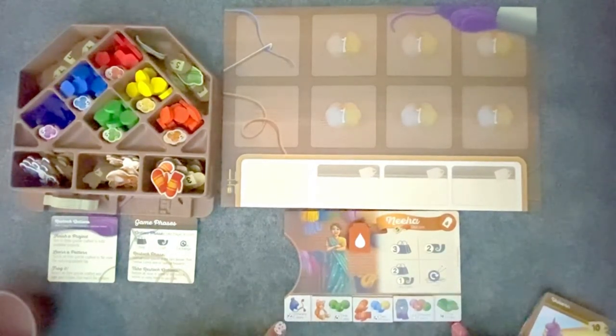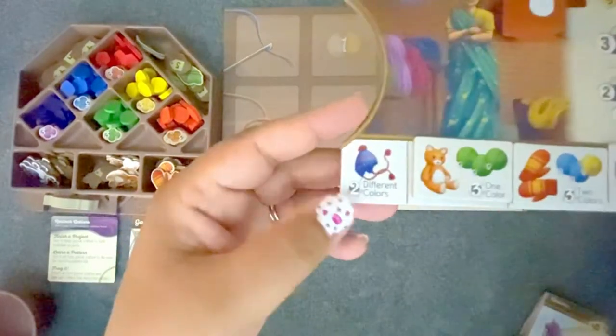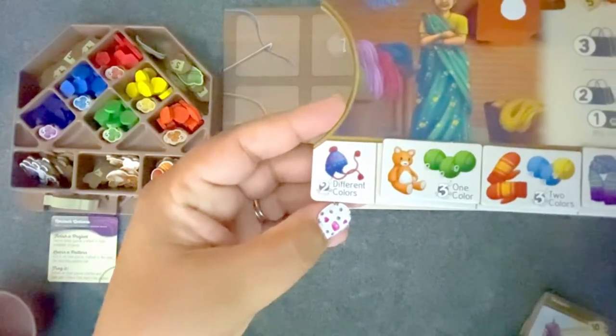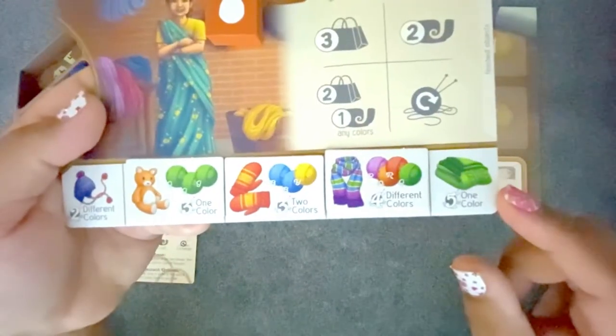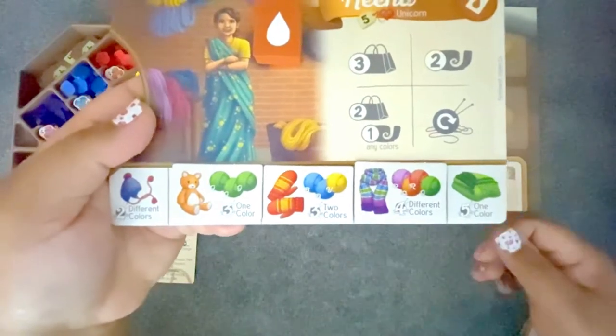On your board you also have two additional patterns. You have the hat, which can be made with any two different colors, and the blanket, which can be made with five of any one color. And that's the same for everybody.